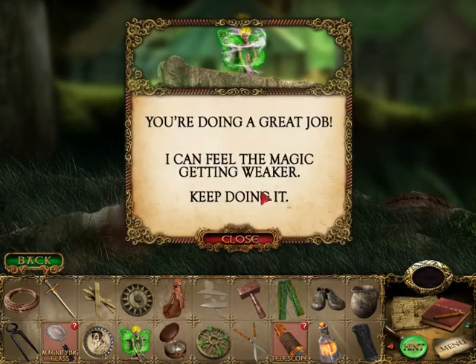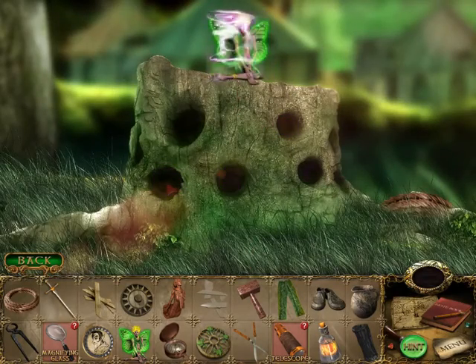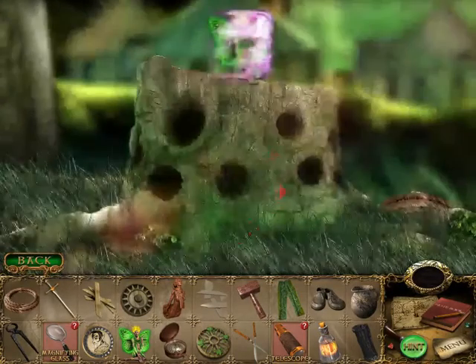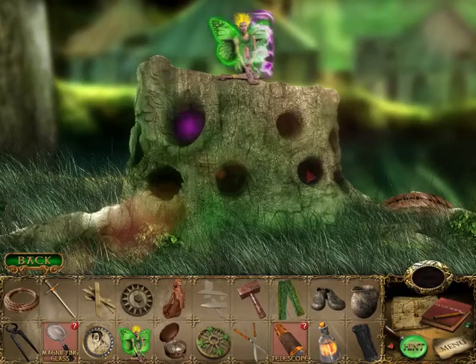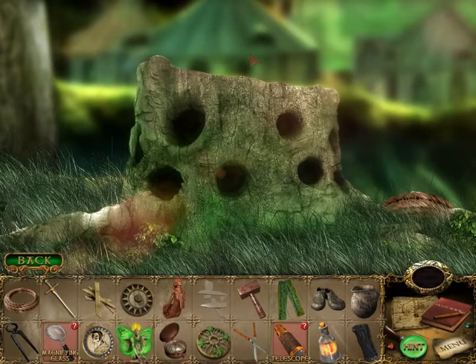If you don't get it, I can feel the magic getting weaker. Keep doing it. Alright, fine. Just one more time. I messed up — no, I did it! I got the fairy. I got a tree fairy.